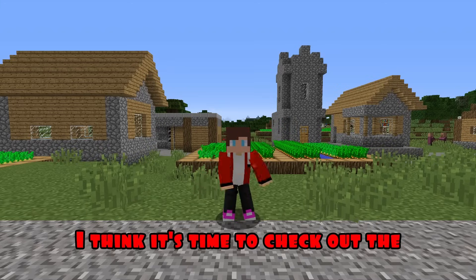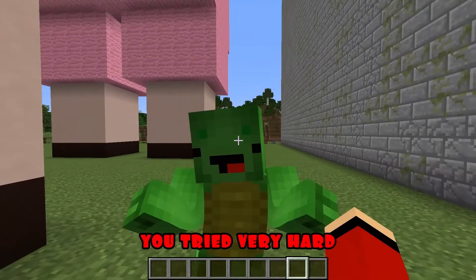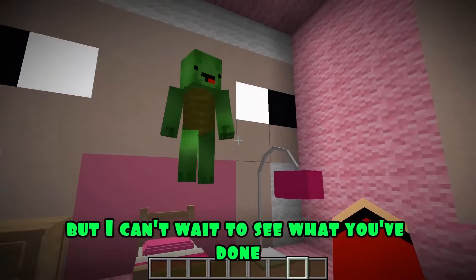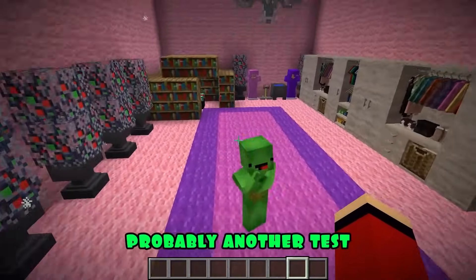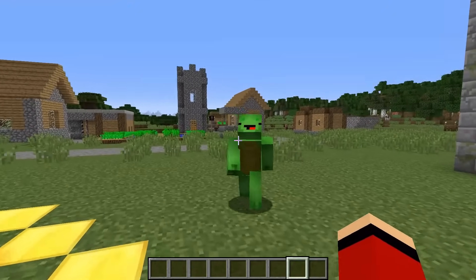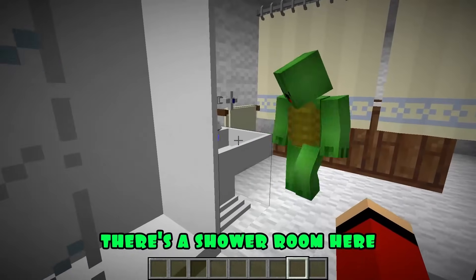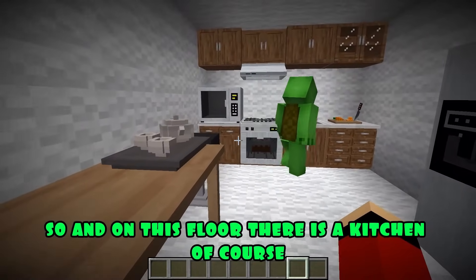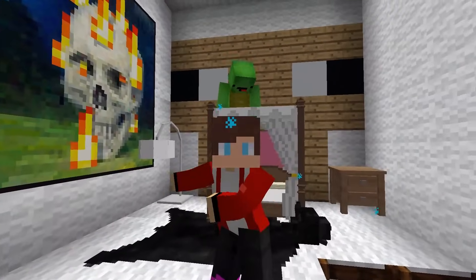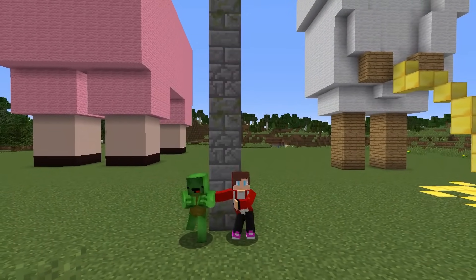Hooray, my house is ready! I think it's time to check out Mikey's. Wow, Mikey, what a huge sheep — you tried very hard. How spacious, great design, I really like your house. Thank you, JJ, but I can't wait to see what you've done. Follow me, Mikey, I'll show you. Wow, JJ, this house — just a little decoration, okay. I hope everything is different inside. Oh, there's a shower room here, and the TV, great. And on this floor there is a kitchen of course, and here's the bedroom — wonderful, JJ. Thanks, Mikey. I think we can finish. Thank you all for watching, friends. Like and subscribe to the channel, and don't forget to click on the bell to not miss new videos. Bye-bye.